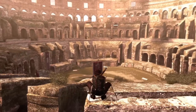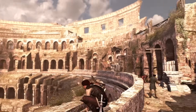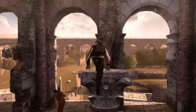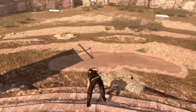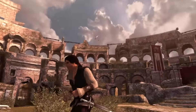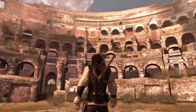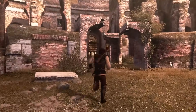In Assassin's Creed Brotherhood, the Colosseum was pretty much in near ruins. We did have the Lairs of Romulus to do in the Colosseum, as well as it containing one of the locations where Clay Kaczmarek inscribed a rift. In today's day and age it's not only a historical landmark but also a massive contributor to Italy's tourism revenue. In 2018, the Colosseum generated over $63.3 million, making it the highest earning tourist attraction in Italy.